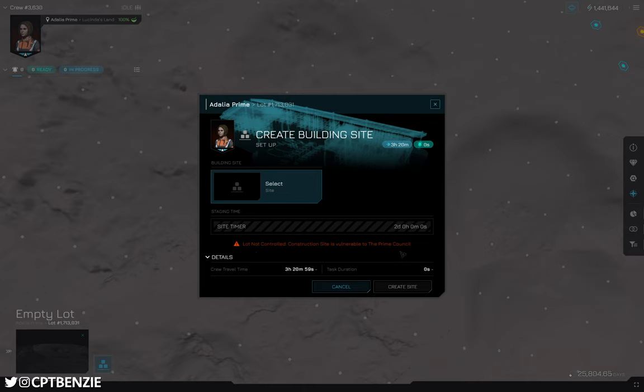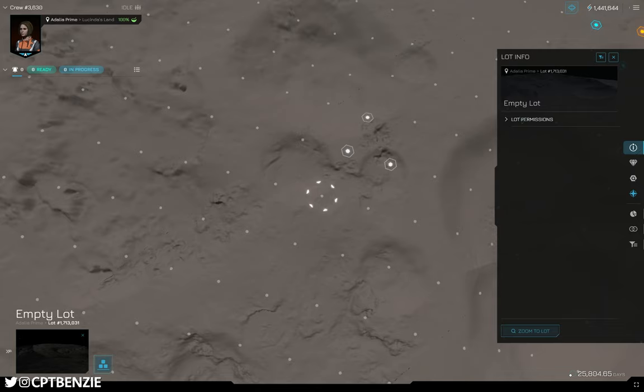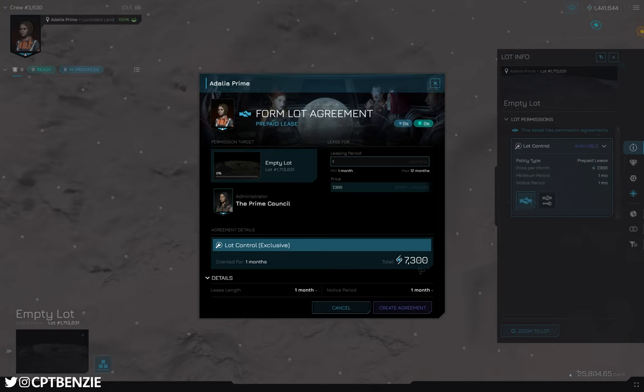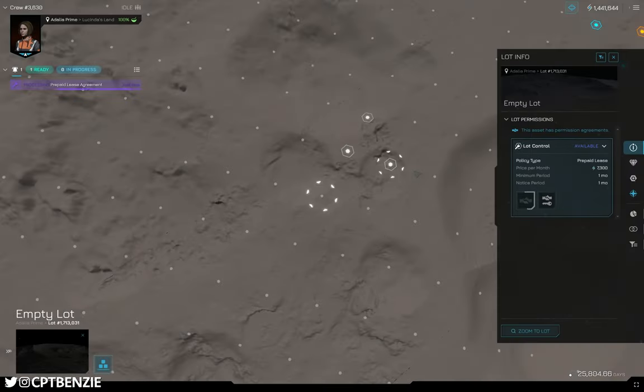With this highlighted, we go to the bottom left and plan a building site — but first I need to control the site. That means I need to go into lot info and then lot permissions. We're going to click available and form an agreement. Here you can see that this is going to cost a total of 7,300 sway a month. I want to have this running for at least six months, so I'm going to create an agreement total there of 42,800 sway. I need to authenticate the transaction — if that is another player, then I've essentially just paid them some sway. Sway is Standard Weight Adelian Yield.